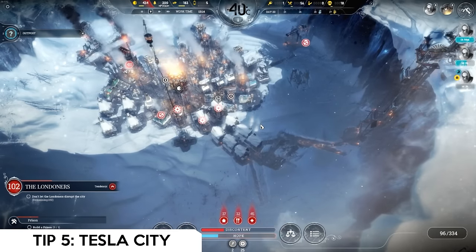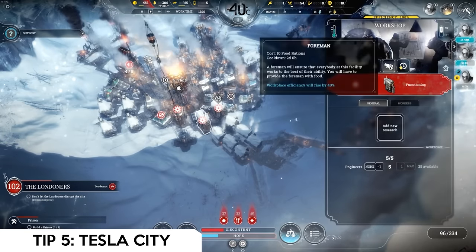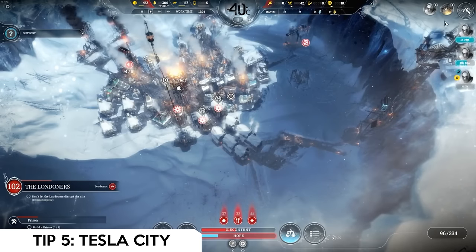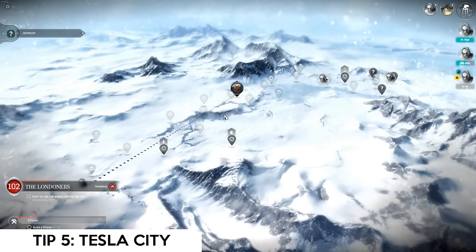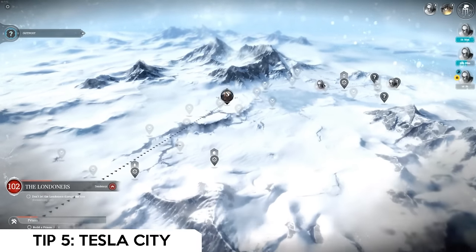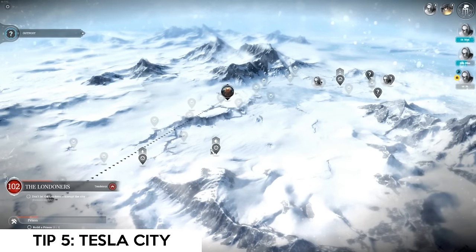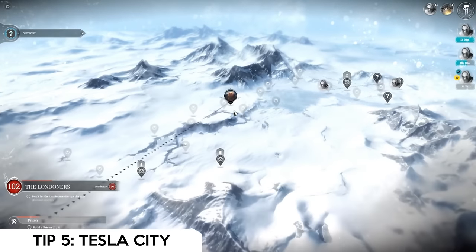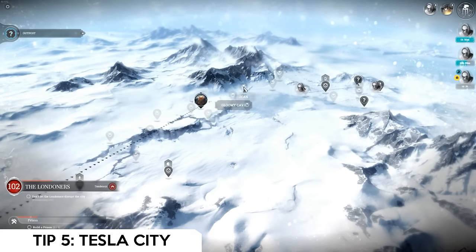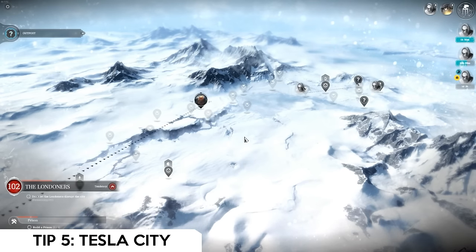Tip number five is scouting and outpost teams. From the exploration research tree, get the beacon and scouts right away, then lighter scout sleds, additional scouts, outpost depot, and faster outpost teams — all extremely helpful. On the world map, you need to increase your population, and the only way to do that is to find people out in the world. Have at least two or three scout teams going very early, exploring camps with additional citizens, workers, engineers, and sometimes children.